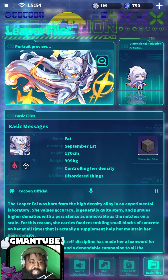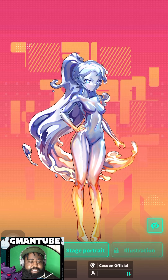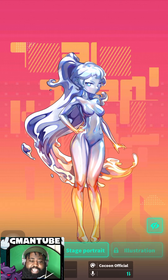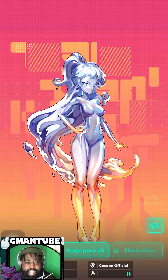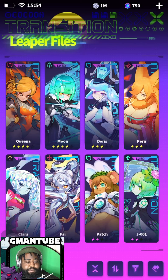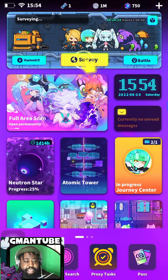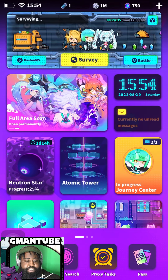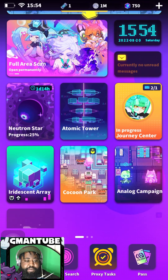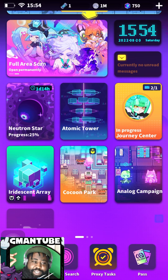You can go to the files and check out more stats on her. Hit that like button, make sure you subscribe, I'll catch you on the Discord. More guides on the way — I want to cover all the bases. Tomorrow we've got the Atomic Tower, the Journey Center, the Array, the Cocoon Park, and the Analog Campaign. Let me know what you guys want to see tomorrow first.